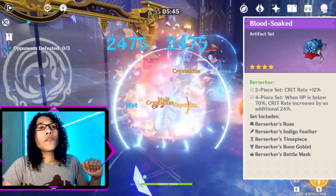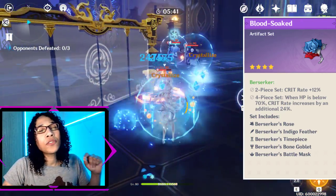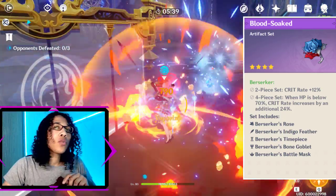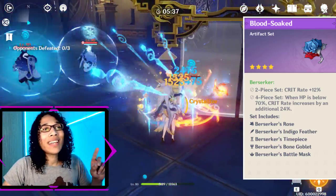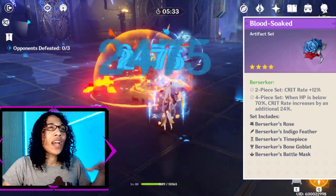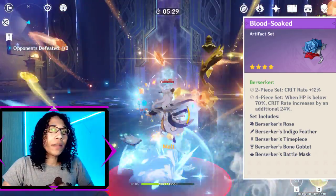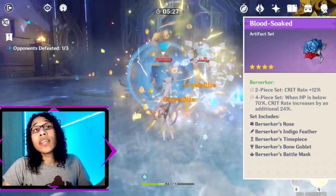The early game option you'll want to go for is 2-piece Berserker combined with any 2-piece set that gives +18% attack. The 2-piece Berserker will give +12% crit rate, and there are many sets that give +18% to attack. The 2-piece Berserker set is the go-to for damage dealers in the early to mid stages of the game, and it can be farmed from weekly and world bosses.